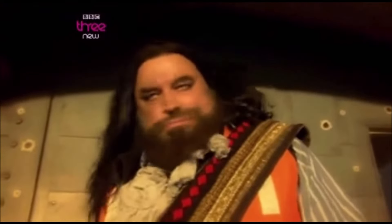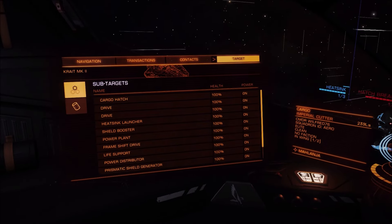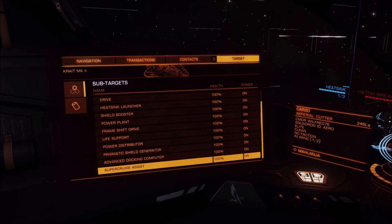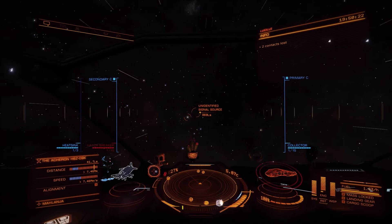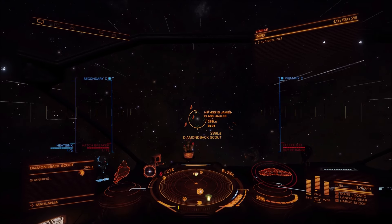I've fought off a would-be ganker once or twice, but most of the time I'm firing a few missiles and jumping away. Anyone with anything that takes drives out — like railguns or high yield cannons — I'm going straight away.